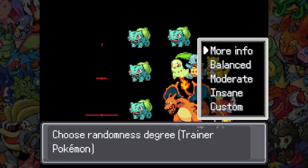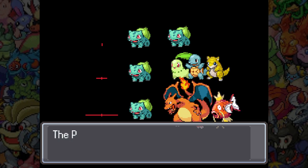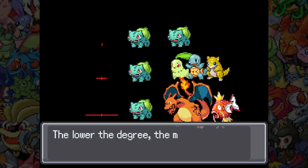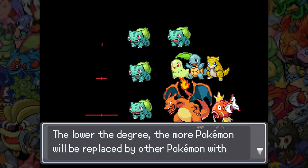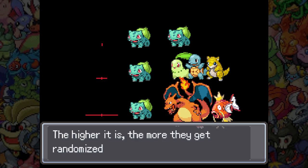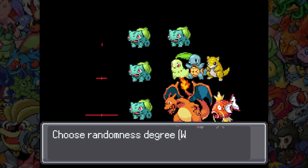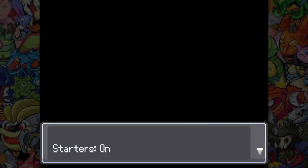Randomness degree — Pokemon get shuffled according to their base stats. Lower degree means they will be replaced by other Pokemon with around the same base stats. I do like just a wide array, so I think I'm going to go moderate — I'm going to go for the middle setting. Oh, that was just starters. Wild Pokemon — same thing.